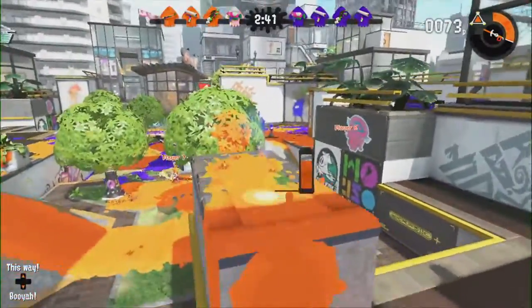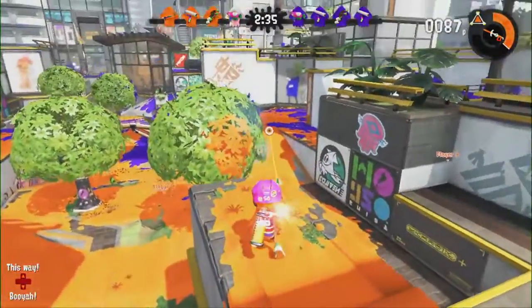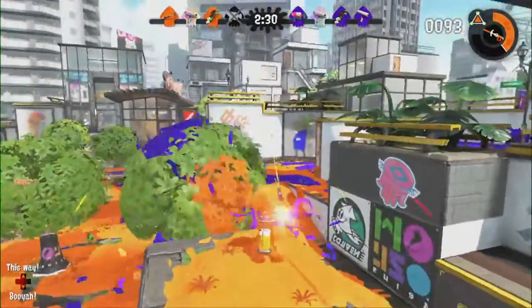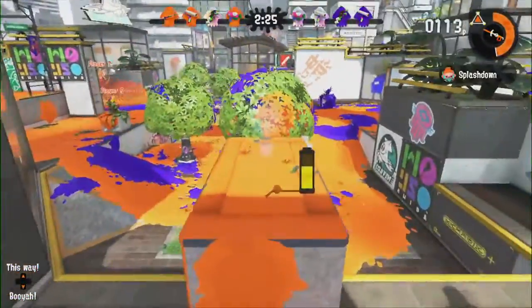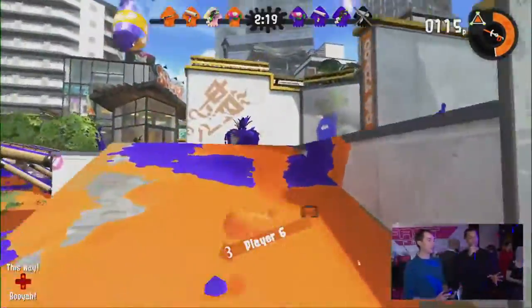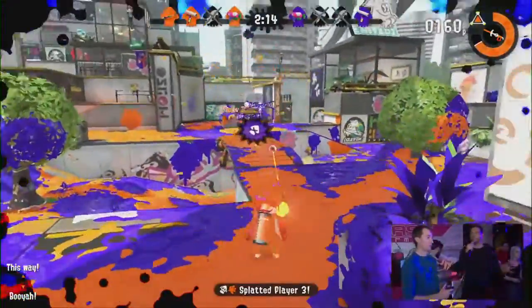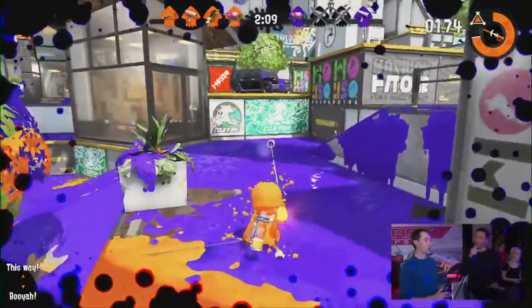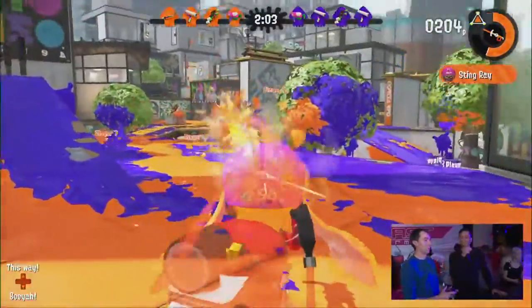This time around, you can actually save your charge — you can store it. You can see on his ink meter there's a gray part at the top that represents his stored charge. He can charge it up, move positions in the ink, pop up, and then immediately blast out a fully charged Charger shot. This really opens up the entire game for Charger players, making it a much more versatile and mobile option.